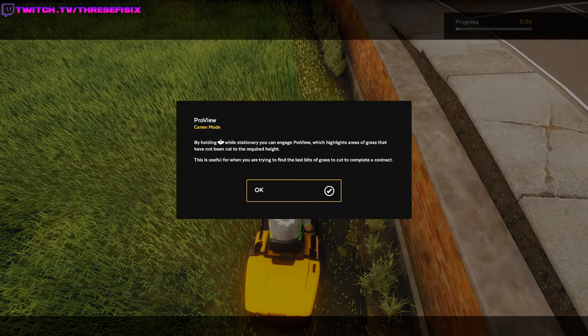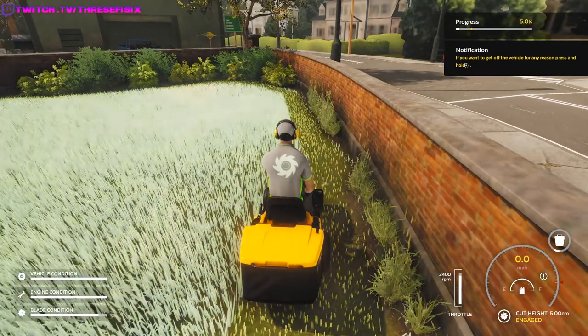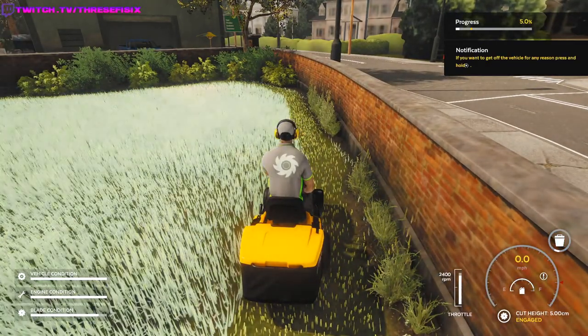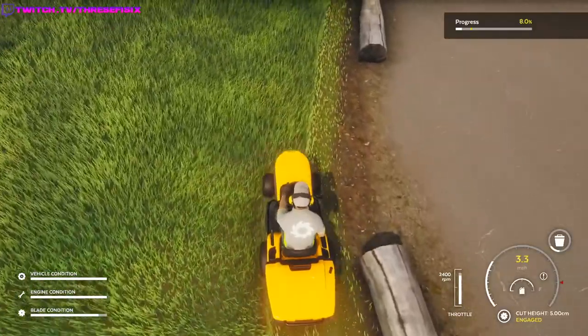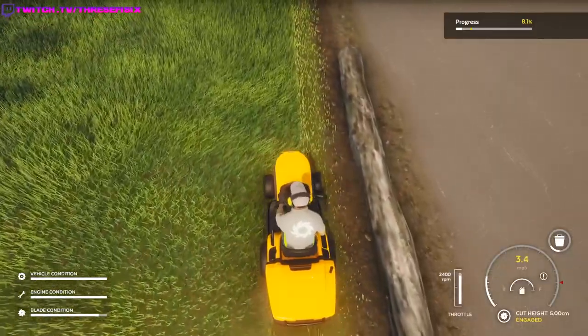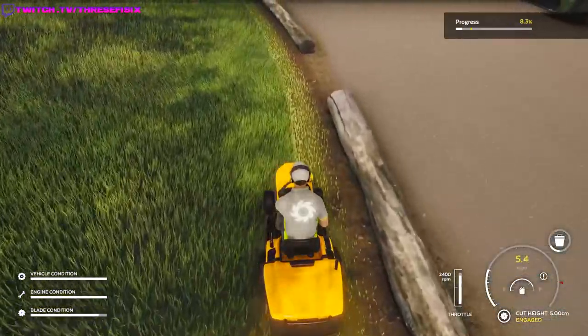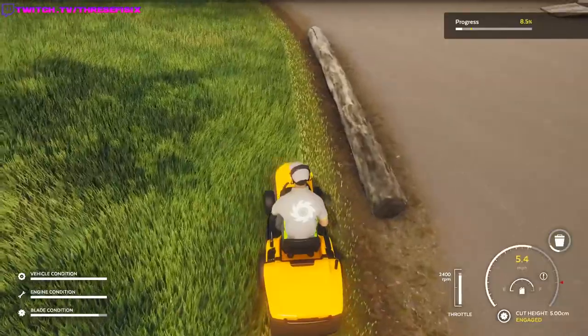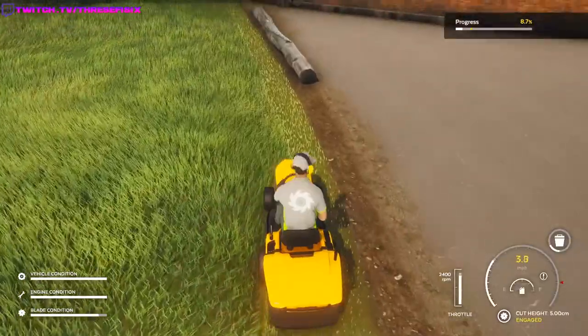We're going. By holding the wall stationer you can engage pro view, which highlights areas of grass that have not been cut. Oh what? You guys see that on the edge here? There's little specks of grass they want me to get. That just seems unrealistic. I wonder if it would matter — like in real life if you start going too fast, you're not going to get an even cut. But I wonder in the game if it matters. I just started to race. This is full speed, by the way — I'm actually pulling down the throttle as hard as we can right now. I don't know if it's mattering. Well, actually I can check if it's mattering.